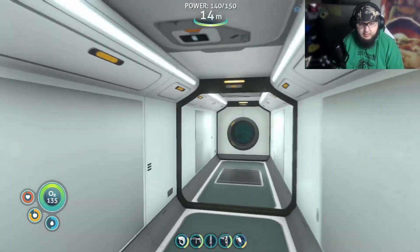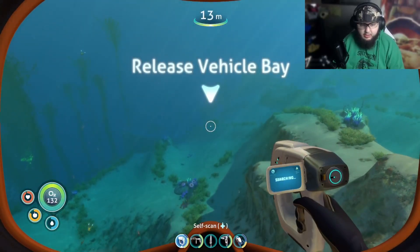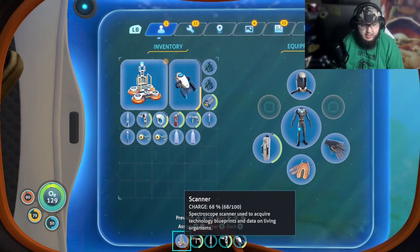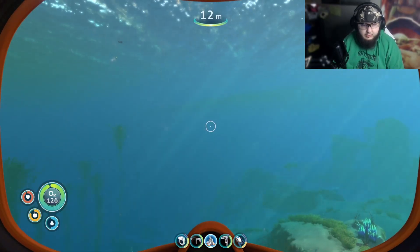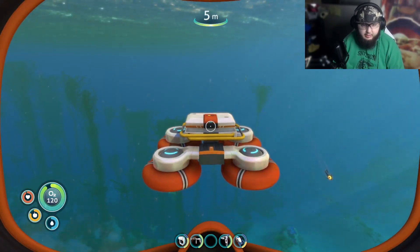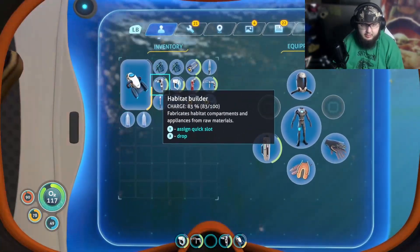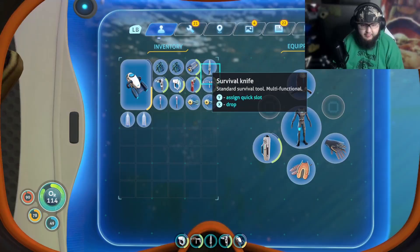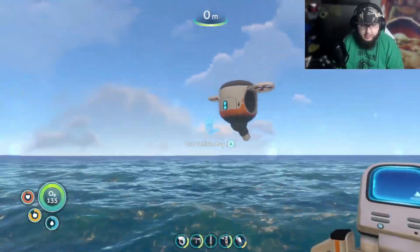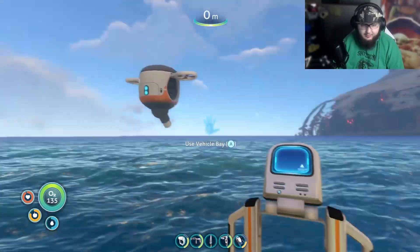Alright, now that we've built the mobile vehicle bay, let's get out of the base. We'll assign this to here for now and place it right here. Nice! We'll assign our knife back to that slot too. Oh my goodness, look at this — the mobile vehicle bay is deployed!